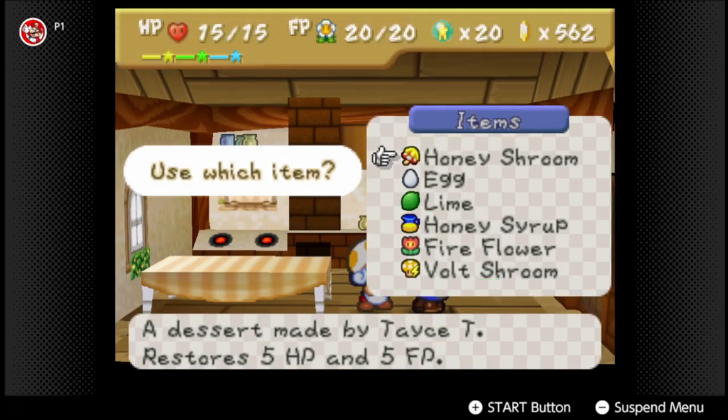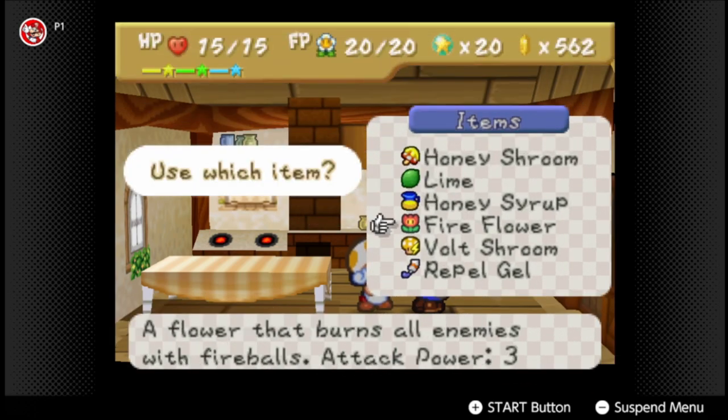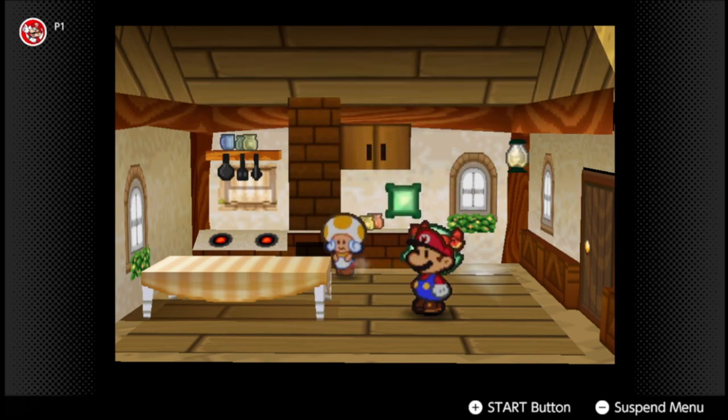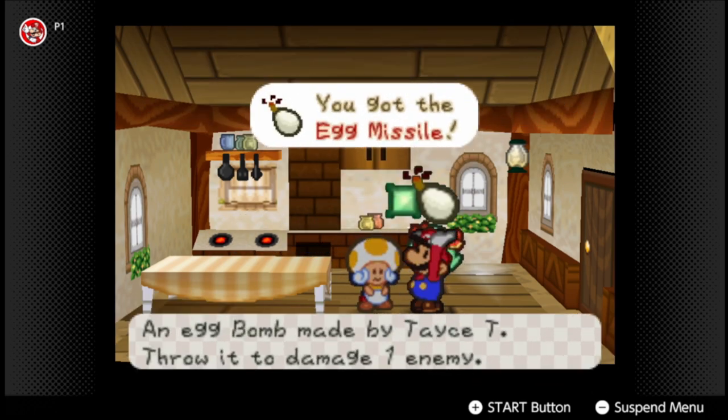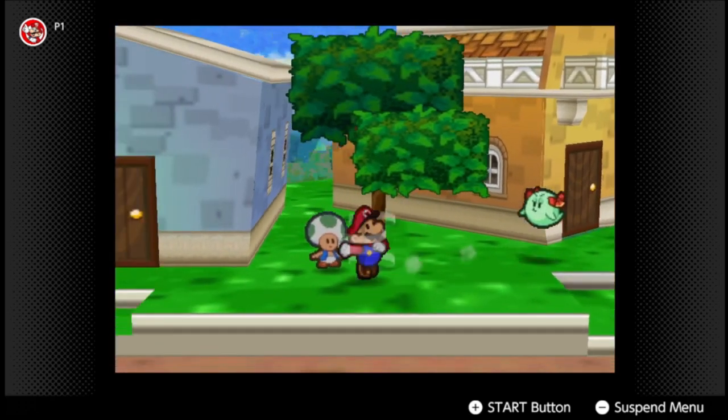The next tasty recipe is going to involve the egg that I got in Mount Rugged and a fire flower which I bought in the last part. The egg and the fire flower — we get the egg missile which allows us to attack an enemy.